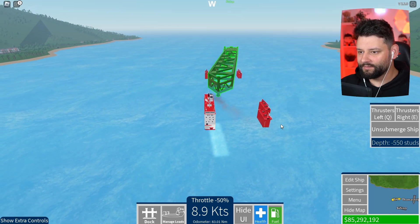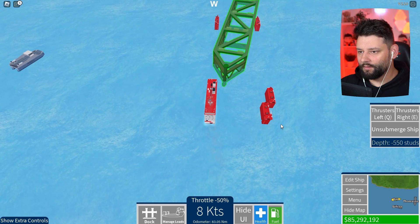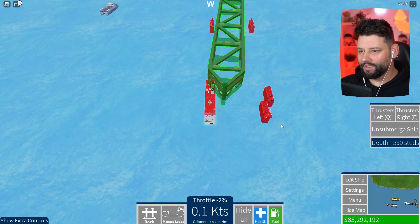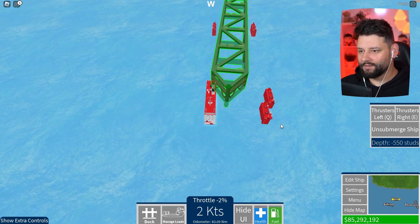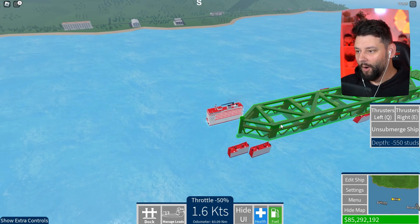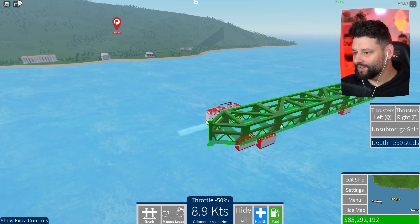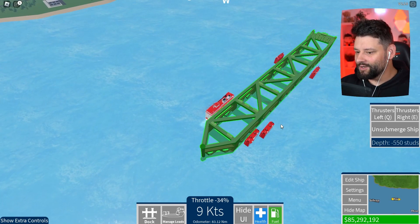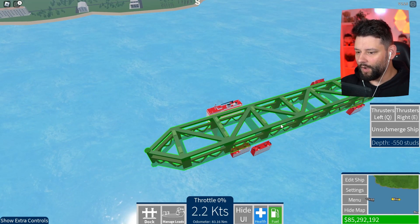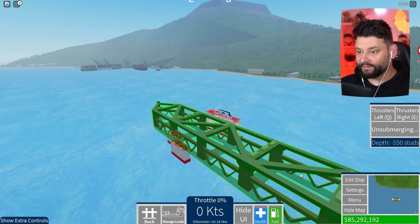I'm going to keep turning to make sure we line up beautifully with this. Easy, boys, easy right now. I don't think I'm turning enough — reduce the throttle, thrust it over, turn a bit, go backwards... we're almost there. Ready to pick this baby up and set sail on the seven seas! I put my throttle up and reduced — we're coming to a slow stop. I might be a little bit too far back — let's find out. No, we're in the perfect position!